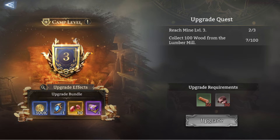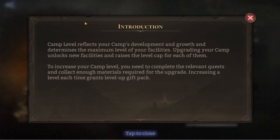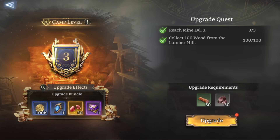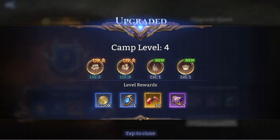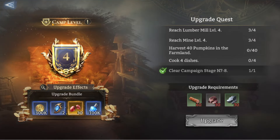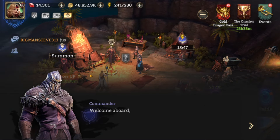The camp level reflects your camp's development and determines the maximum level of your facilities. Upgrading your camp unlocks new features and raises the level cap for each facility. To increase your camp level you need to complete relevant quests and collect enough materials. Each level-up grants a level-up gift pack, which goes into your storage so you can open it later.